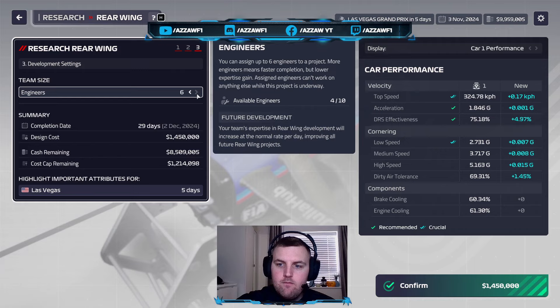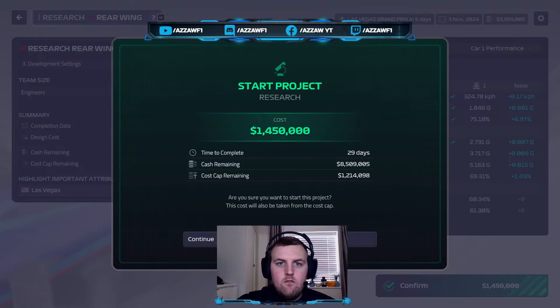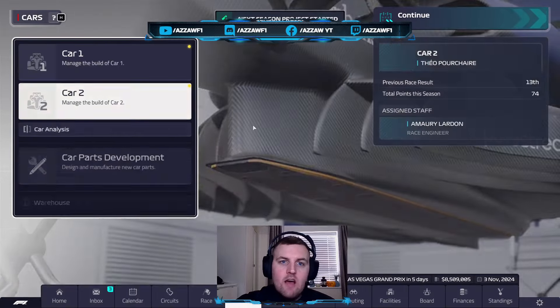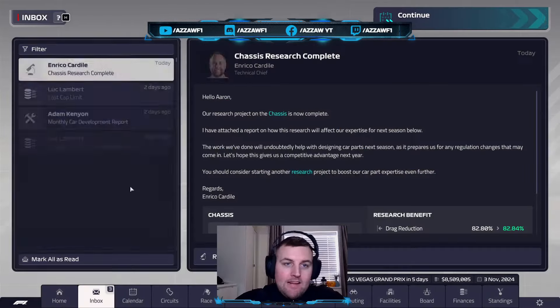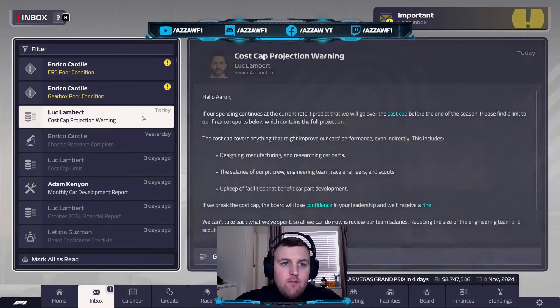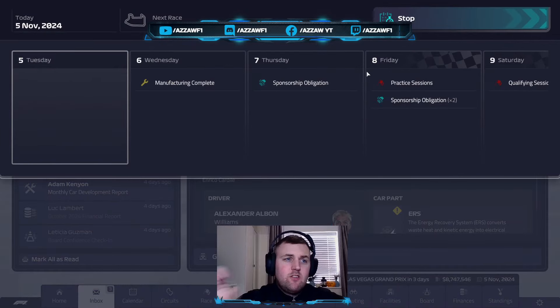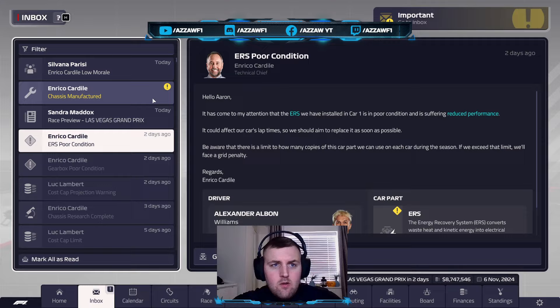I'm going to put six engineers on it as well. And now we are up against it — cost cap is a problem because we've only got 1.2 remaining. We're about to break the cost cap. And there we are. We've got that email — 'Watch your cost cap, Baza.' Oh no.